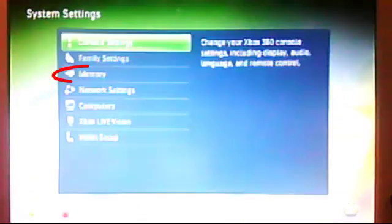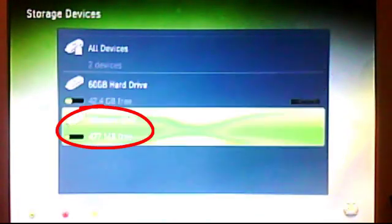So it's an offline account, but obviously it works online as well. You need to plug in your USB and go into system settings, go down to memory, and you'll see hard drive and memory unit.